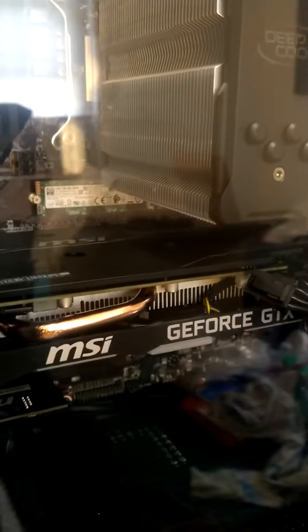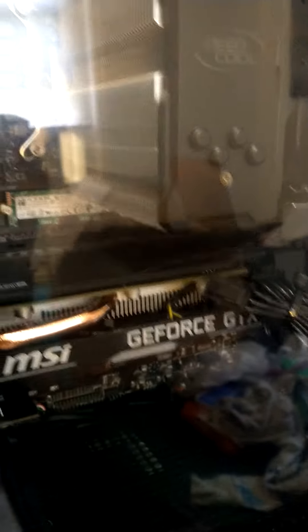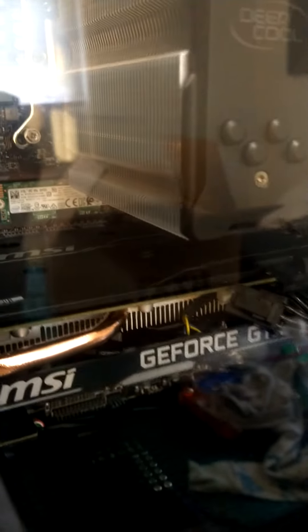It's got a B365 motherboard, RAM is Team T-Force Vulcan Z 16 gigabytes. The cooler is the Deepcool Gammaxx GT V2, and there's a terabyte of storage in there. Never had a decent PC — the edits will be coming soon.